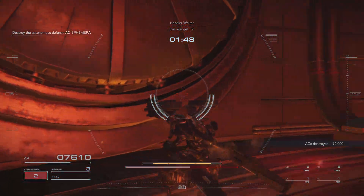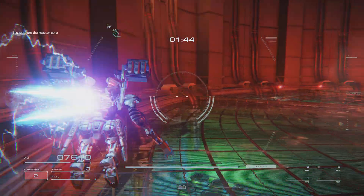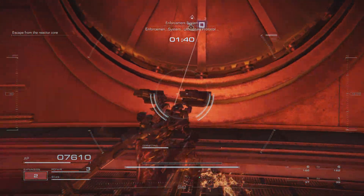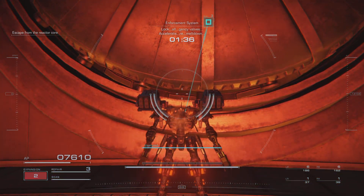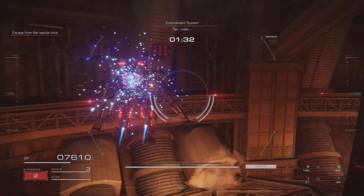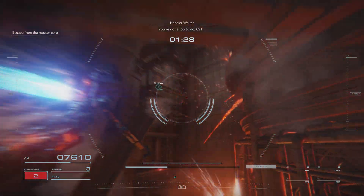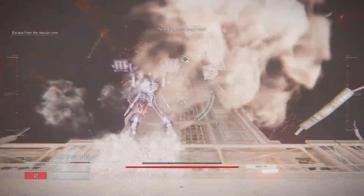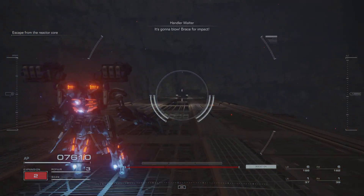Did you get it? Raiden, release the partitions. You've got a job to do, 621. Don't fail me now. Raven, you have to get clear — it's gonna blow. Brace for impact.